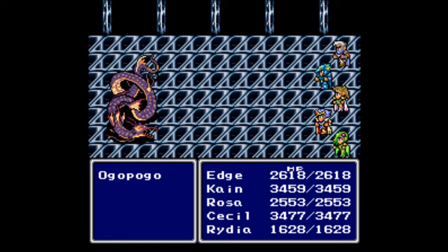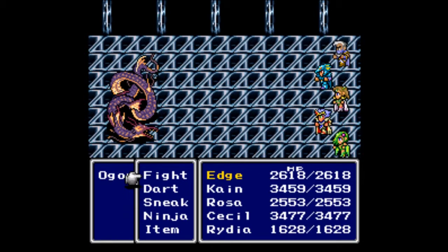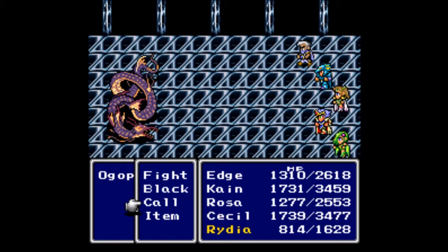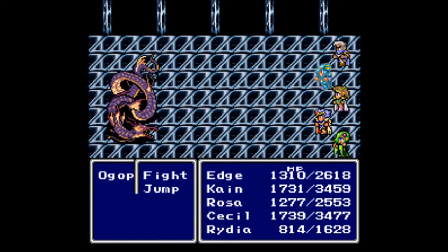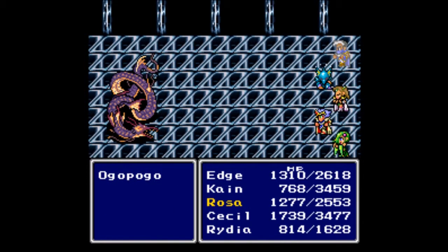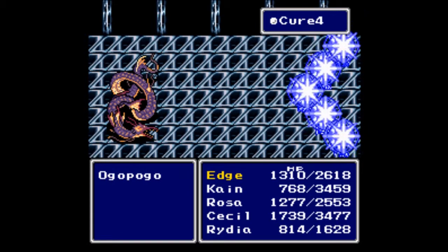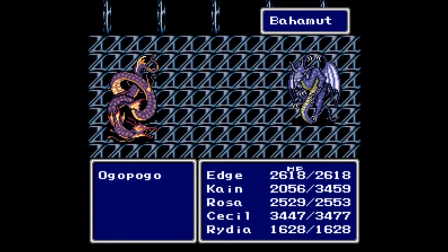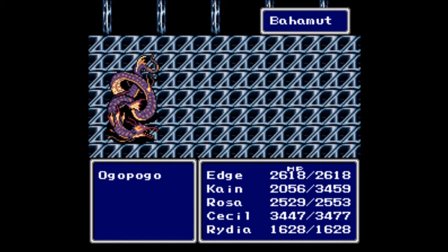I've been going this whole way — got Ragnarok and Excalibur — and we've got Ogopogo. Ogopogo used Big Wave, and I did heal everybody before this because Ogopogo uses Big Wave twice, which just about decimates the party. We're going to go for Bahamut, and I'm just hoping that Rosa can get her turn in time to save everybody. Come on — Cure 4, Cure 4 across the board. I need full health. Now, if you wanted to you could start using some of the throwing items with Edge. This is definitely one of the toughest fights in the game.